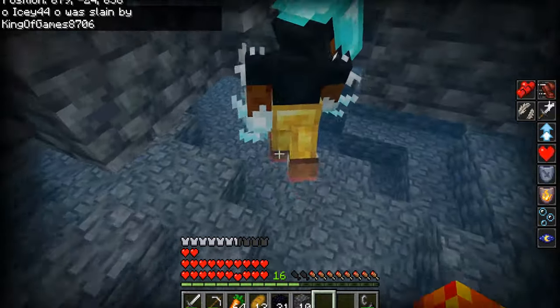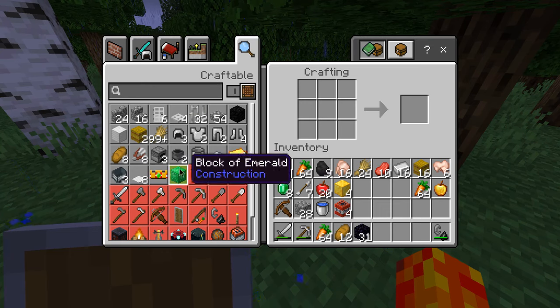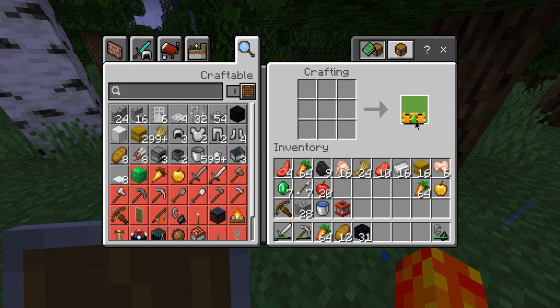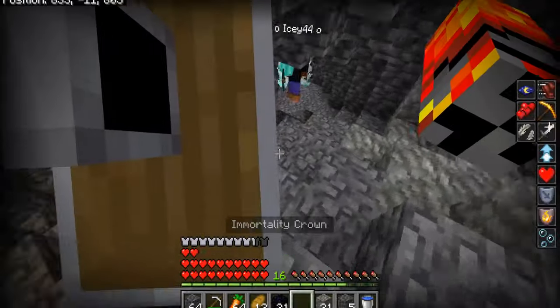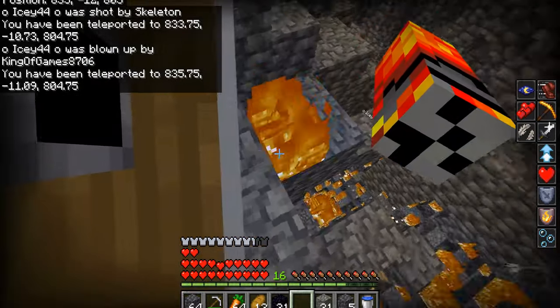The final battle can only happen when I have all four pieces because the damage will be so high. Even though Cory was in a water prison hundreds of blocks underground, he would not give me the TNT. So I had to make my own, and when I did I was able to craft the immortality crown and gain power unmatched to any other.